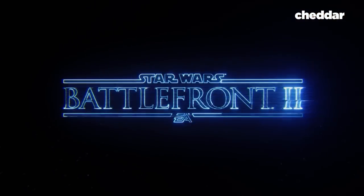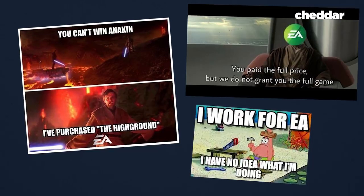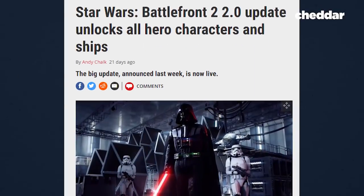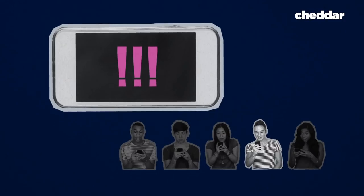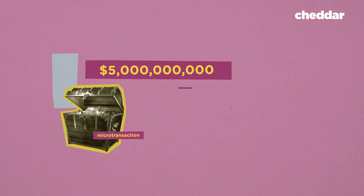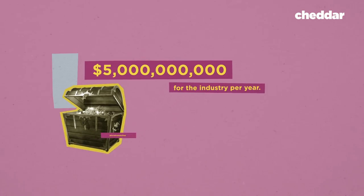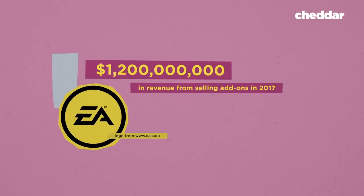And this is essentially what EA did when they released Battlefront 2 in 2017. The uproar was intense and caused EA to shut down all microtransactions. And in March of 2018, EA unlocked all characters for free — this was the first major win for gamers in the battle over microtransactions. But developers will continue to include them as long as people are willing to pay. In total, microtransactions are estimated to make $5 billion for the industry per year, and EA alone made $1.2 billion in revenue from selling add-ons in 2017.